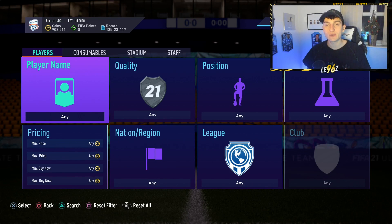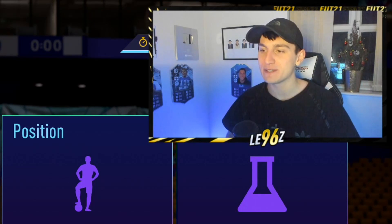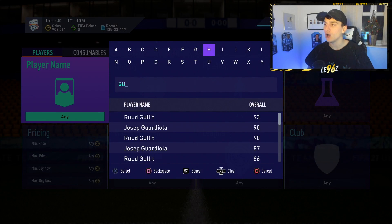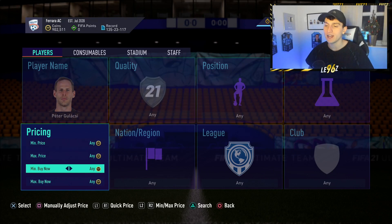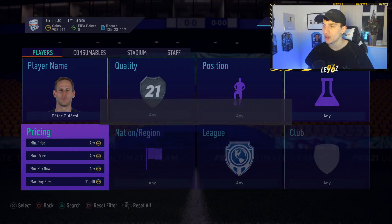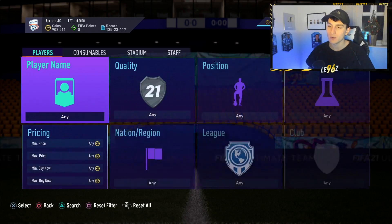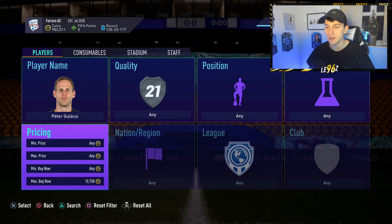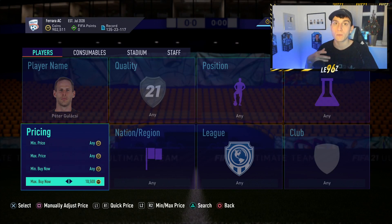If that bidding method doesn't really work for you, there's something you can do in FIFA 21 called sniping. If you're a long-term viewer of the channel you know exactly what sniping is, but basically it's picking up a card for cheaper than what it's going for on the market. For example, there's this goalkeeper called Galaxy who's an 85-rated keeper and at the minute he's going for around 11,000 coins on the market. What we're trying to do with sniping is pick up this card for cheaper than 11,000 coins, then sell it for a profit, factoring in the five percent EA tax.